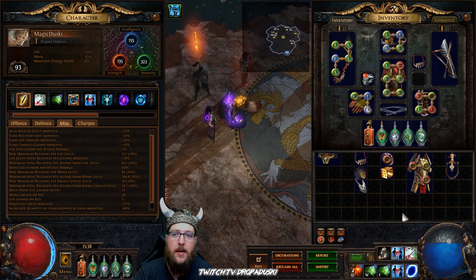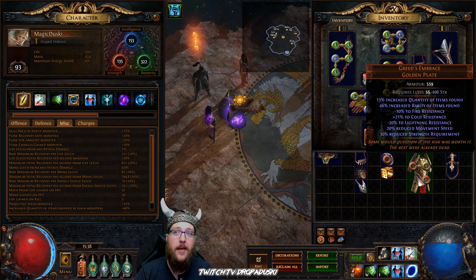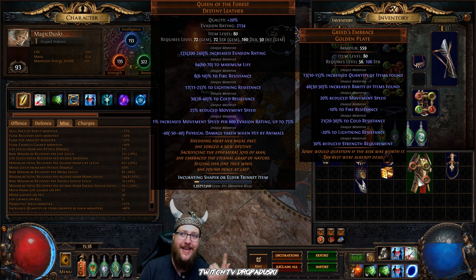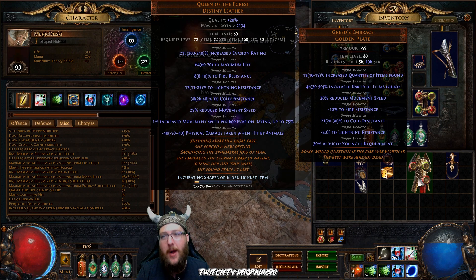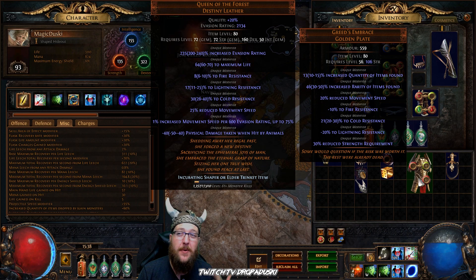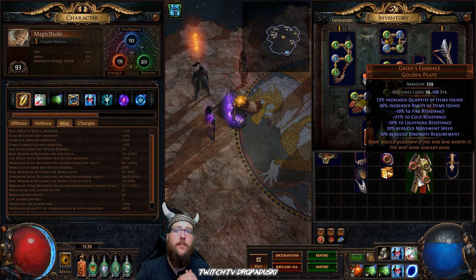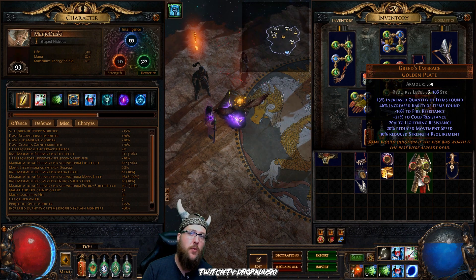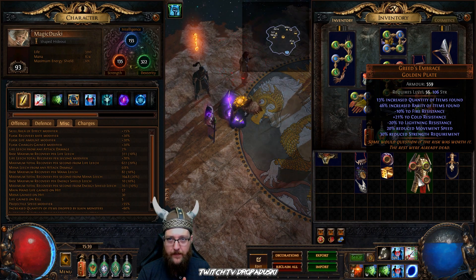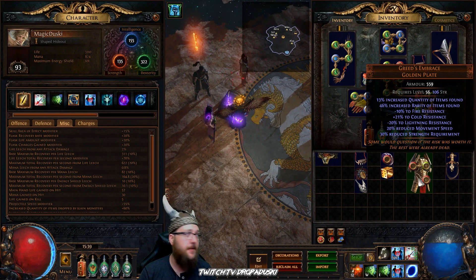Let's talk about some other random items you can use but I haven't personally. Greed's Embrace can give you some quantity, but it's a tricky item. When it comes to resistances, you get negative 10 fire, negative 20 lightning — it does give you some cold — but it also reduces your movement speed by 20%, which really sucks because the key to a magic find character is moving quick. But you do get increased rarity and increased quantity, so I assume there are builds out there that can negate that movement speed debuff.